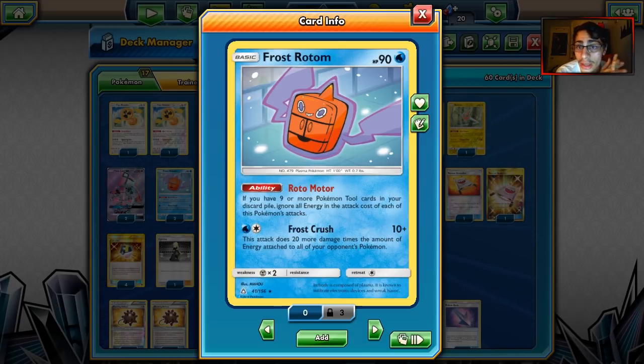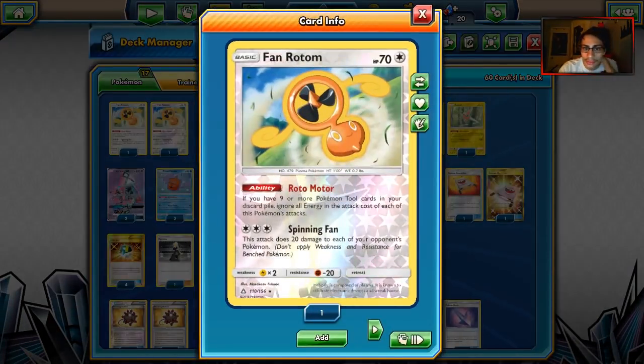Frost Rotom has a pretty decent attack — Frost Crush, which does 10 plus 20 damage times the amount of energy attached to all of your opponent's Pokemon. That's not a bad attack, because decks like Volcanion and Gardevoir will tend to have quite a bit of energy in play. You're not going to take a lot of one-shots with Frost Crush, but you can at least two-shot them.